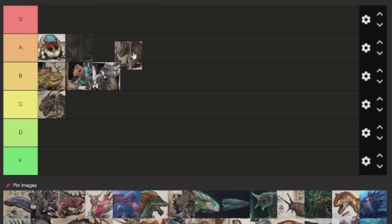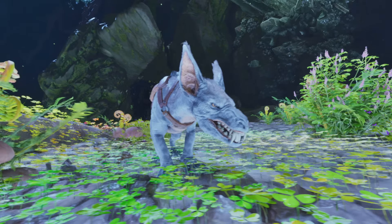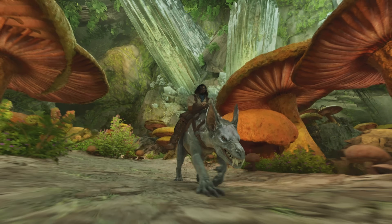Next up is the Ravager, which is going to be in A tier. This one is a phenomenal creature for Aberration. It's kind of an early game tame, but it's really great for early game as it has a bleed attack. It's really strong and you can use it to kill all kinds of stuff on Aberration.